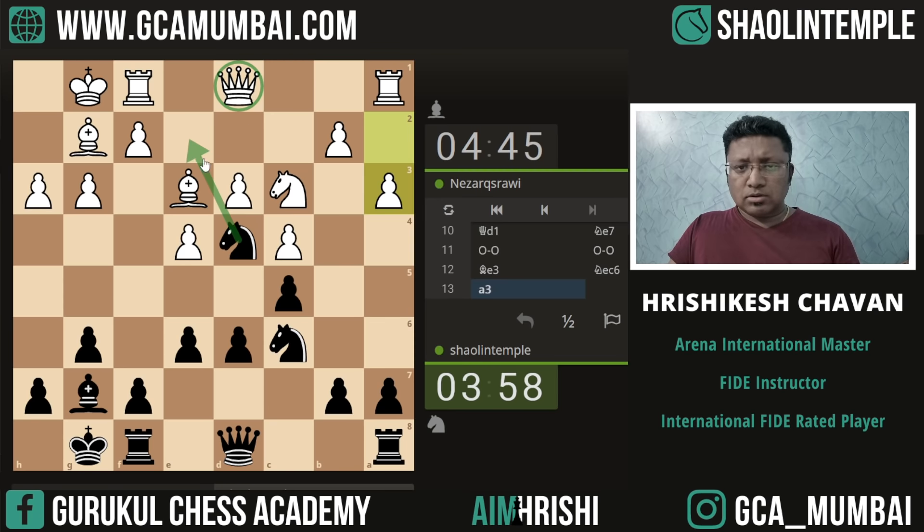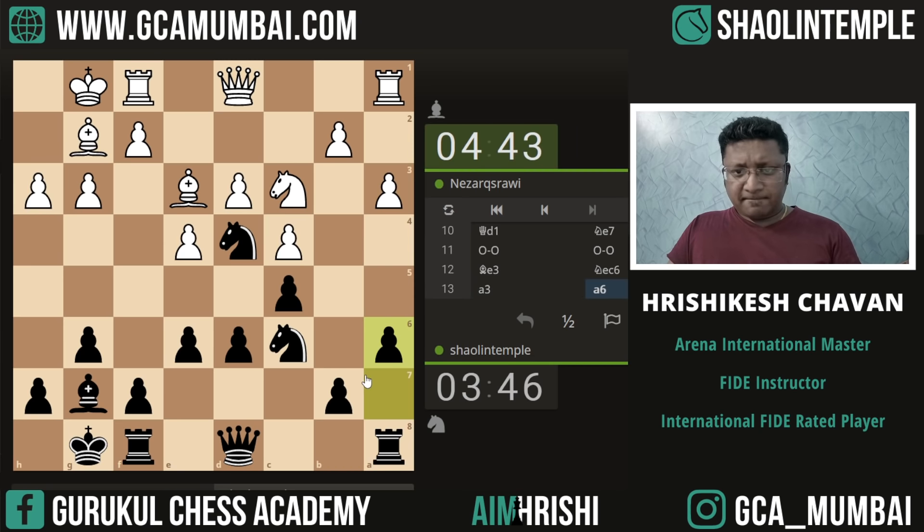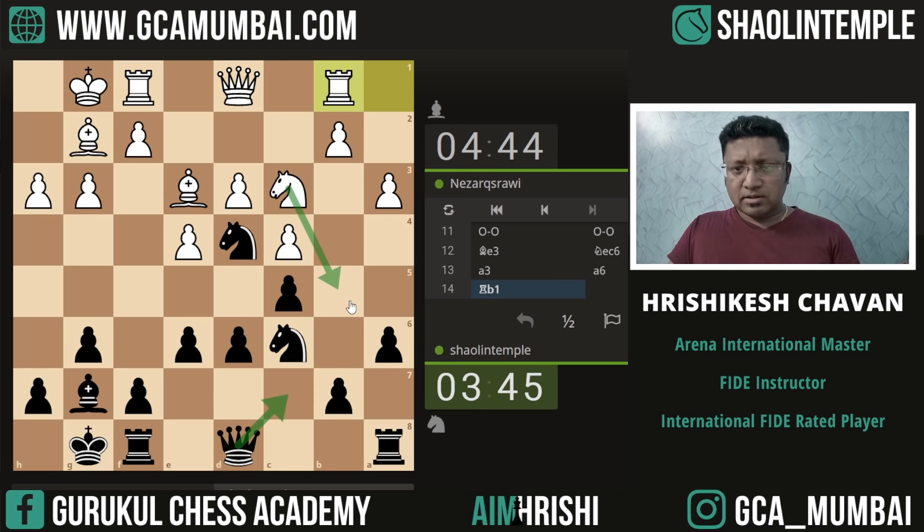This Queen cannot move anywhere because all types of forks are coming up. Should we play Knight c6 first? Let's play this thing first, because I want to play Queen c7 — but then Queen will be kicked away. We can try Queen a5 and after that we can try pushing the pawn, but I am worried about this discovered attack.